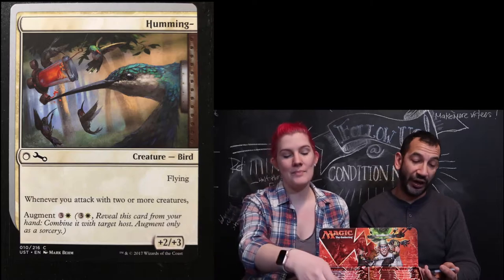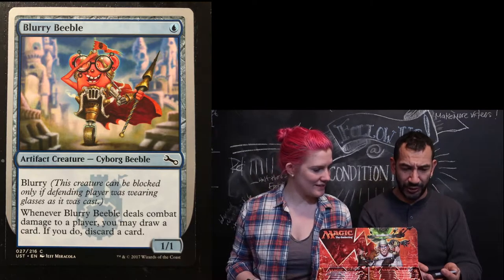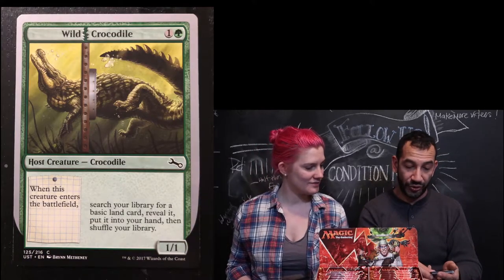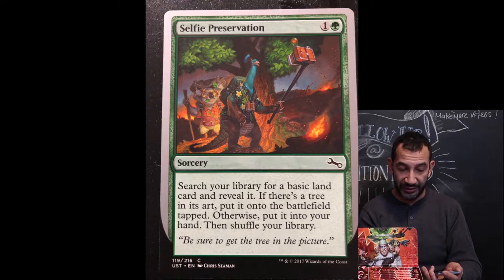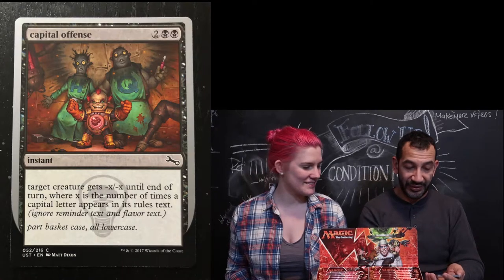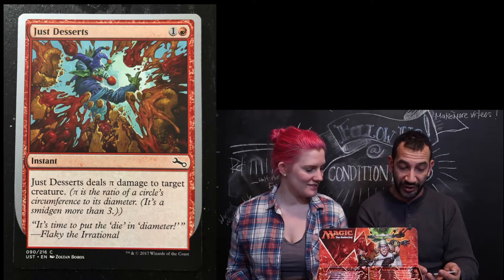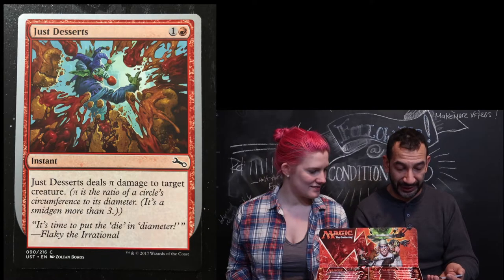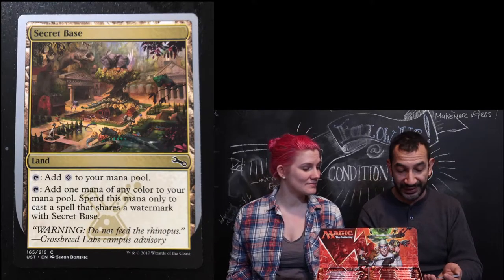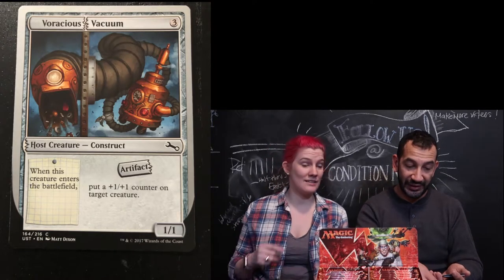I have a Humming something. We have a Blurry Beeble — artifact creature, cyborg beeble. A Wild Crocodile, coast creature. Selfie Preservation — we have a lot of these. Capital Offense. Just Desserts — Just Desserts deals pie damage to target creature; pi is a smidgen more than three. Secret Base, it's a land — colorless mana essentially. Voracious Vacuum — I think Voracious Vacuum is now winning with three in this box so far.